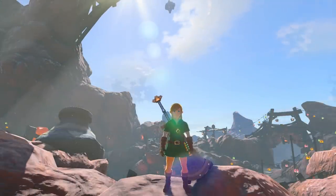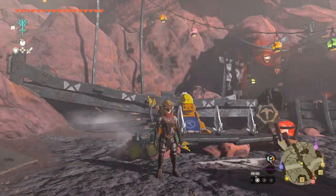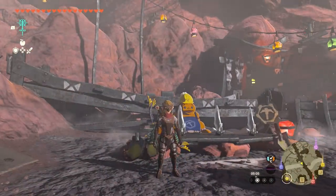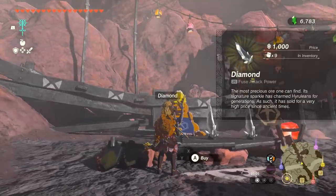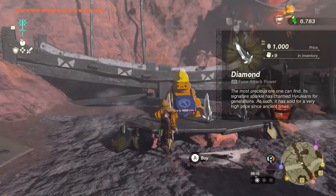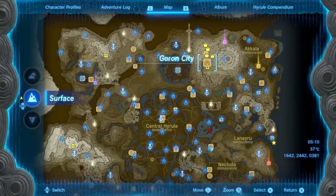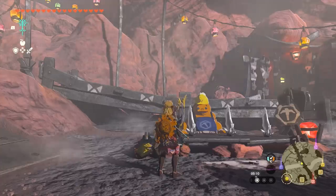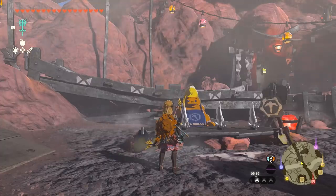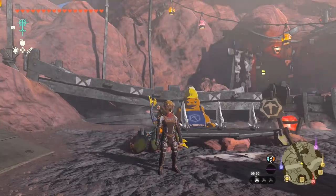Lastly you need three more diamonds for the Boulder Breaker. You can come here to Goron City and purchase a diamond — each costs 1,000 rupees, very expensive — and the vendor is in Goron City just west of Death Mountain at the northeastern point of the map. Again, if you're willing to use the dupe glitch you only need to buy one and easily get three. We have a whole guide on the best way to do the dupe glitch on the channel if you're interested.